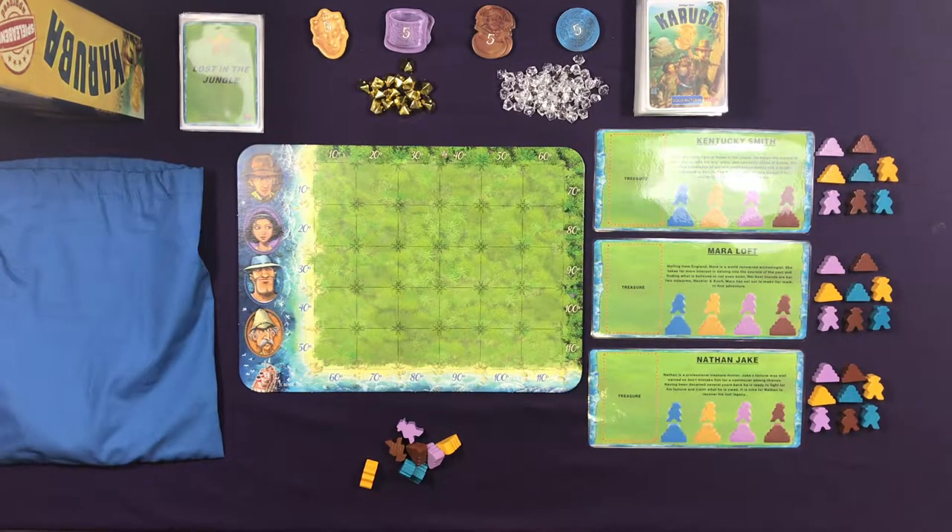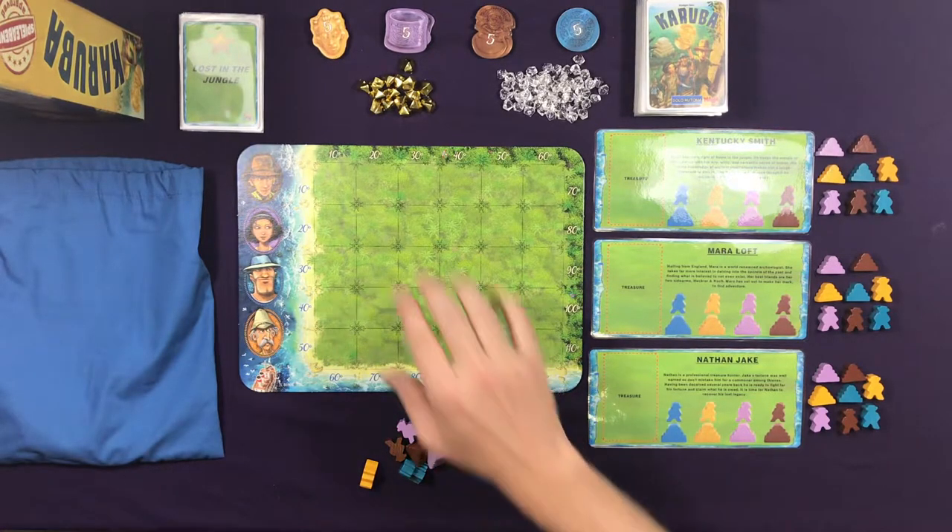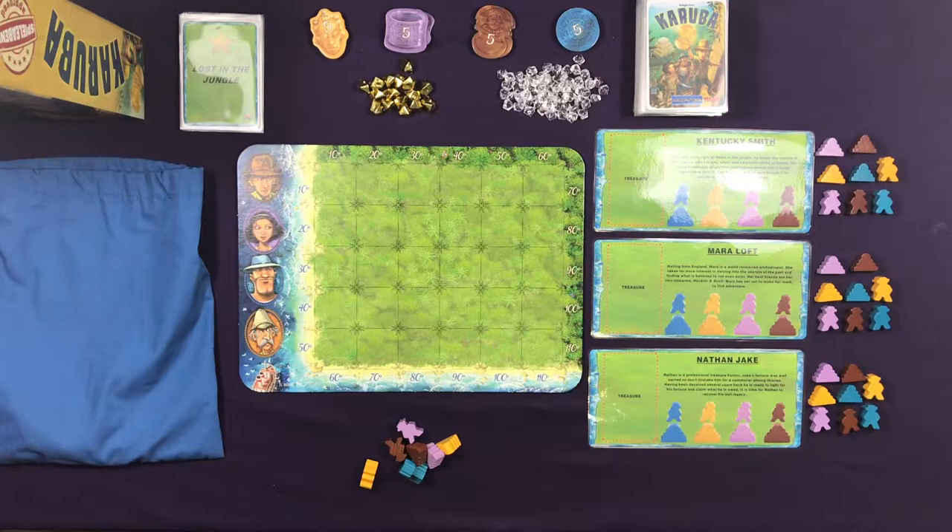To set up, you're going to set up like you would a multiplayer four-player game. You're going to have four treasures of each type. Either now or shortly, on BGG there will be a file section under Karuba and there's going to be a low ink and a deluxe graphics file that you can download.